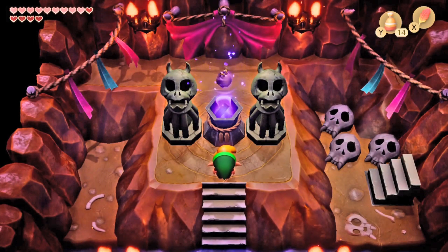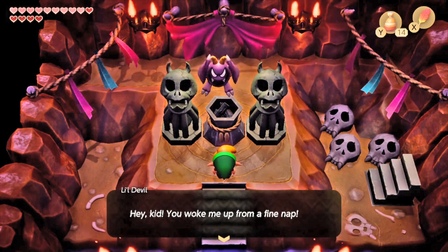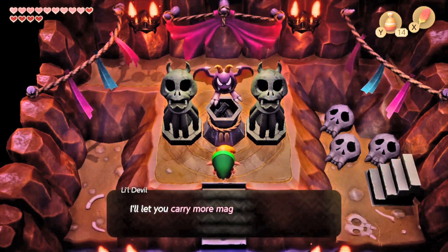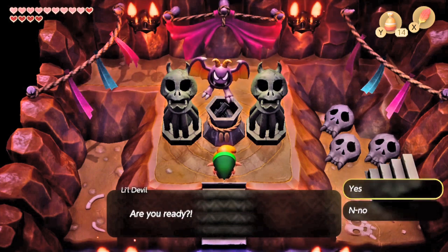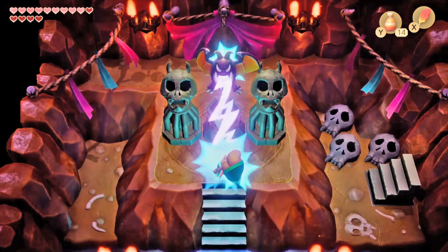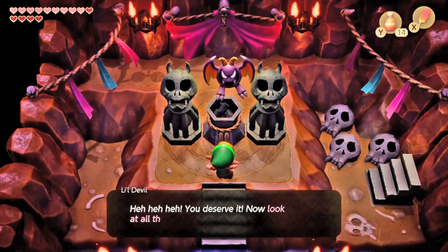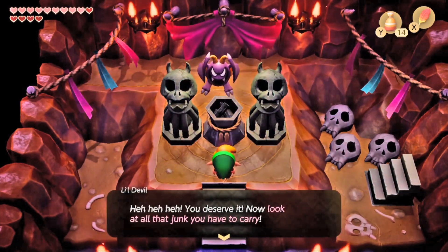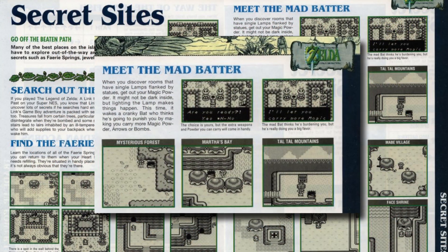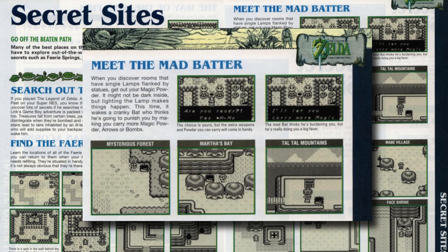On the southern end of Martha's Bay, there's a staircase surrounded by bushes and holes. It leads to a cave just north of the ghost's house. Here we can find the Mad Batter for a second time. Players can choose to be cursed with the ability to carry more magic or more arrows. This time I got cursed with the ability to hold more magic powder. I skipped this visit on my second and third playthroughs while preparing for this podcast. The Mad Batter upgrades are nice, but ultimately optional.